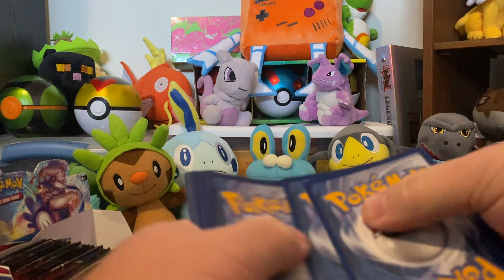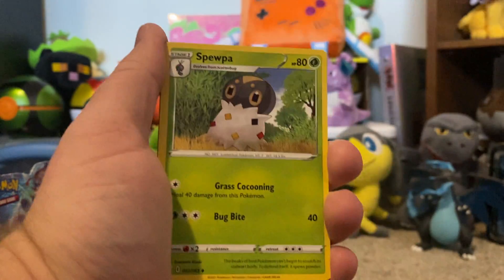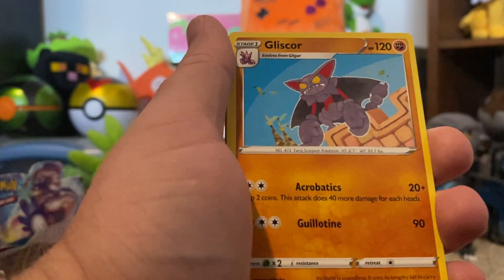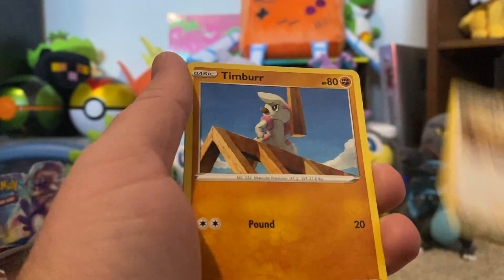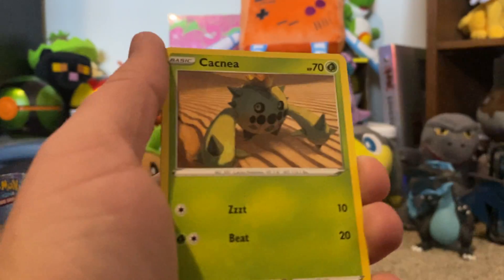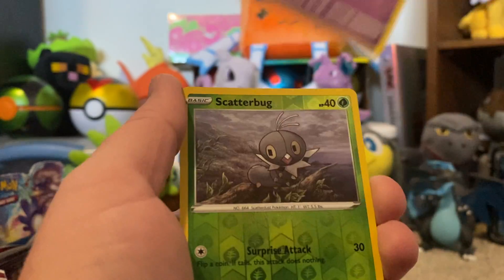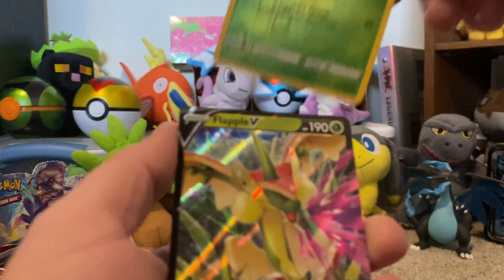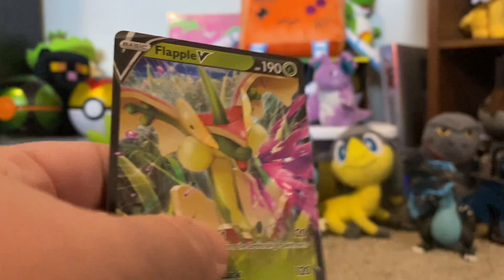One, two, three, four. Fighting Energy, Surskit, Surskit, Gliscor — worst characters — Timbur, Corphish, Cacnea, Mawile, Spoink, a reverse Surskit, and ooh — Flapple V! I forgot he was in here, I love him.